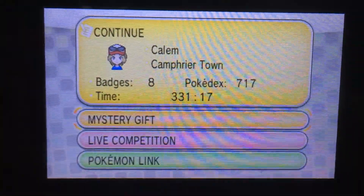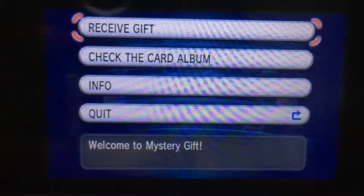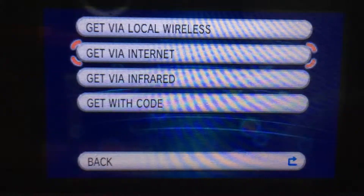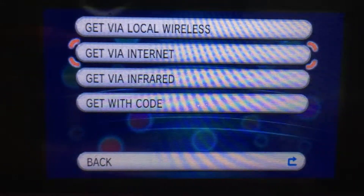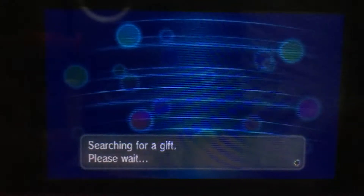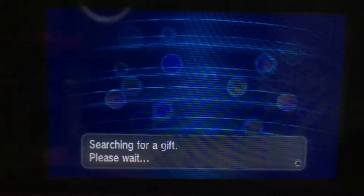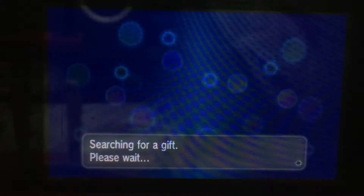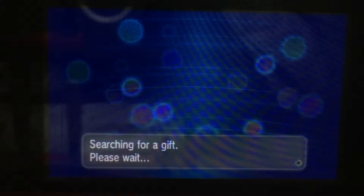First thing you're going to need to do is go into Mystery Gift and go to Receive Gift. We're going to need to do Get by Internet. Depending on how fast your internet connection will be, it may take about a minute, maybe slower or faster depending on how it goes.